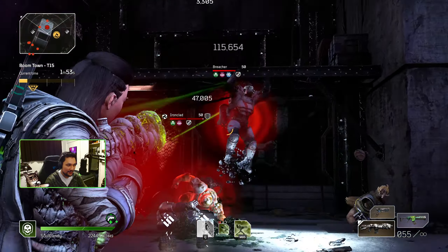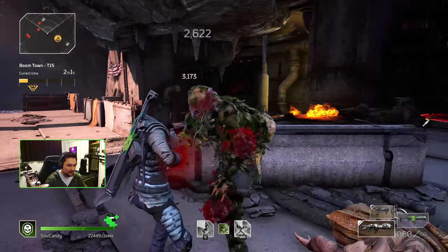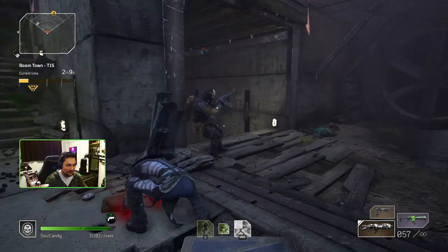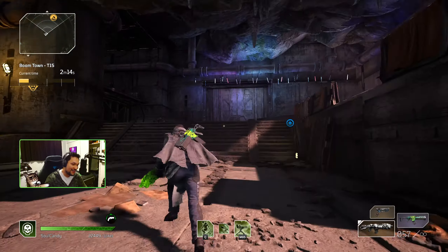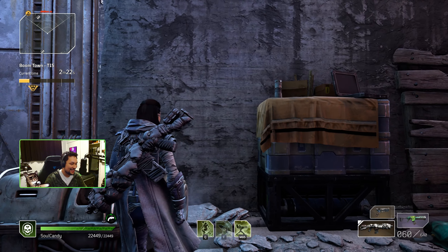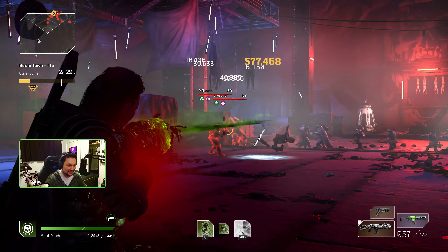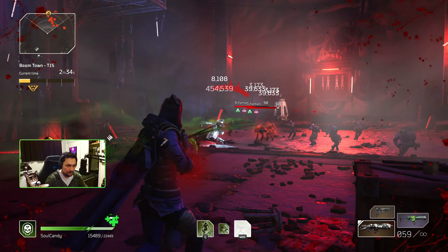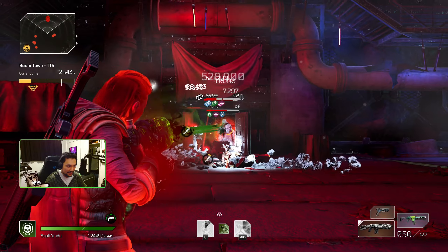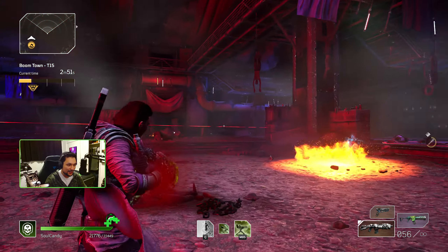Not the cleanest run on Boomtown by any means, and not going to be the fastest build by any means. But if you're looking for something different and you really like the Absolute Zero, it's viable now. You can't say the build isn't viable when it's literally just smacking through CT-15 with pretty good ease. And while you do have melee as a way to apply another freeze, I wouldn't recommend trying to maximize it — just stick to the other methods of applying freeze.